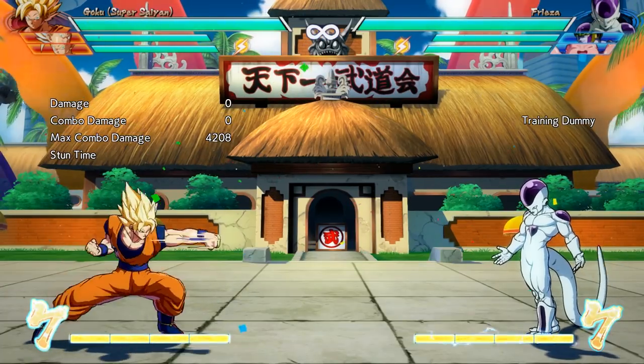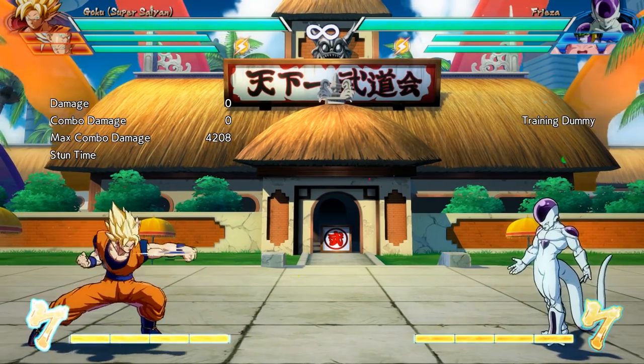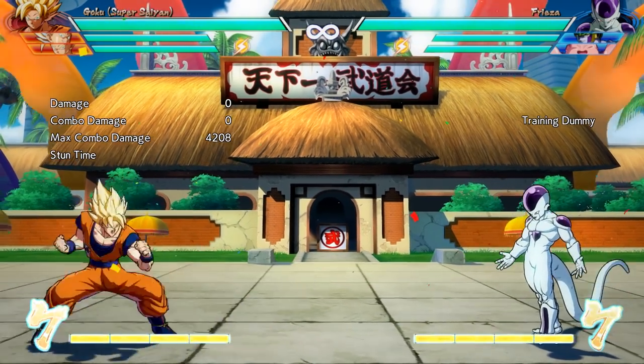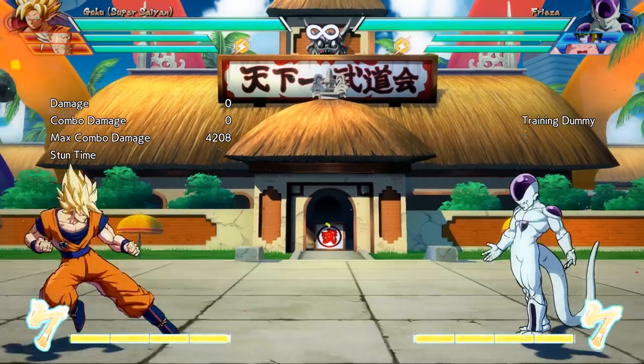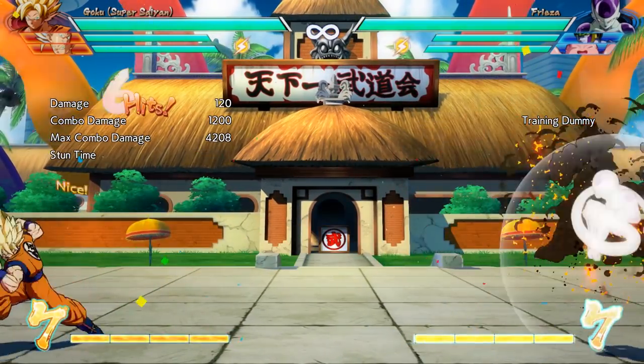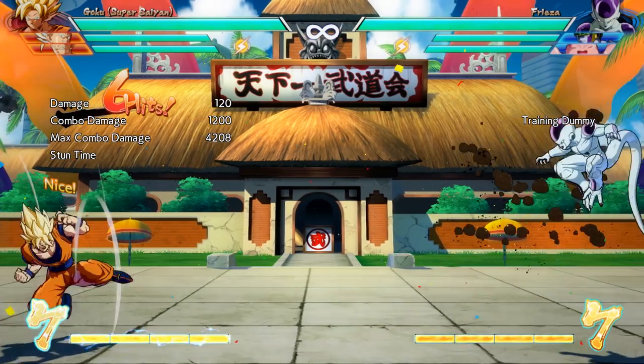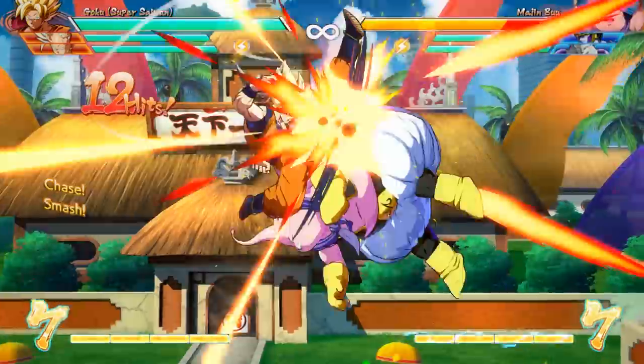Let's take a look at Goku's buttons and how they change depending on what action he's taking. Up first we have his standing light, which is just a quick jab. Then we have his standing medium, which is him throwing an elbow. Then we have his standing ki blast and what it looks like when you hold it. And then we have his standing heavy attack, which will actually launch opponents on hit, allowing you to follow them up with a super dash for a combo.